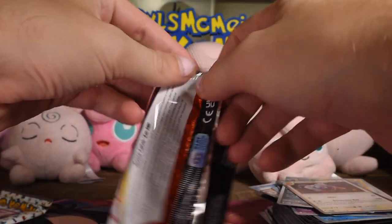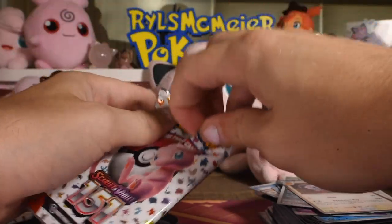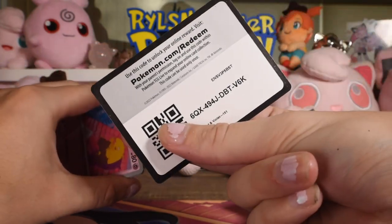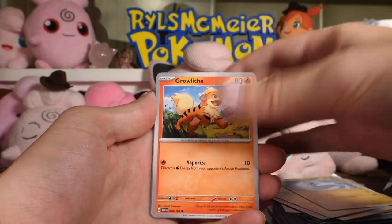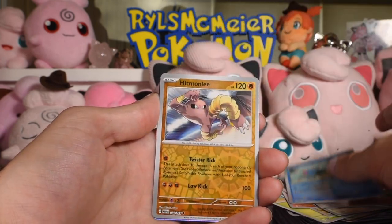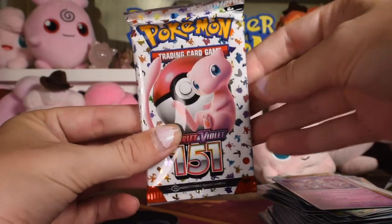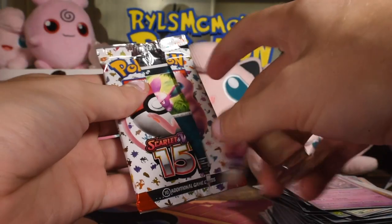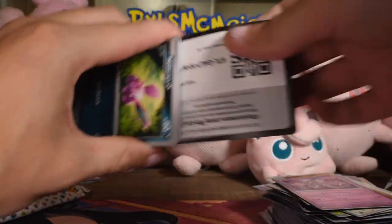Second to last booster — our chances of seeing a Charizard are looking less than ideal. Code card, non-holo energy. Drowzee, Bulbasaur, Dratini, Growlithe, Persian, Muk, Daisy's Help, Tentacool reverse, Hitmonlee reverse, and Mewtwo as the rare. Okay, we're seeing some last-pack magic — I can feel it. It's going to be an EX or better. In my bones. Though I don't think that's ever been true when I've said that — I think I've struck out literally every time.